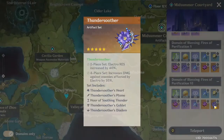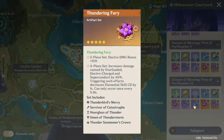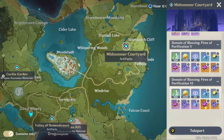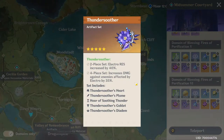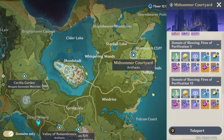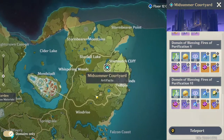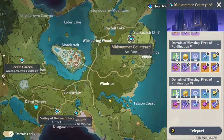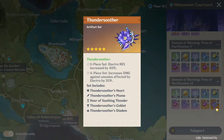For electro damage dealers, you'll be looking at Thundering Fury or Thundersoother. I primarily recommend Thundering Fury — it's better overall, boosting electro damage, reducing cooldown time, and boosting reaction damage. Thundersoother gives a bunch of electro damage but only to enemies affected by electro, and this is buggy right now because fire can completely overtake electro on an enemy and it only lasts about two seconds. The safer option is Thundering Fury; experiment with Thundersoother later.